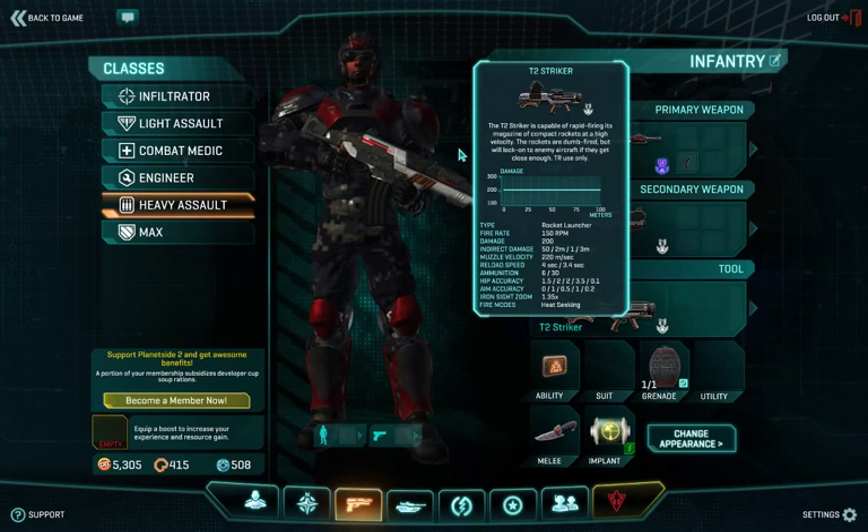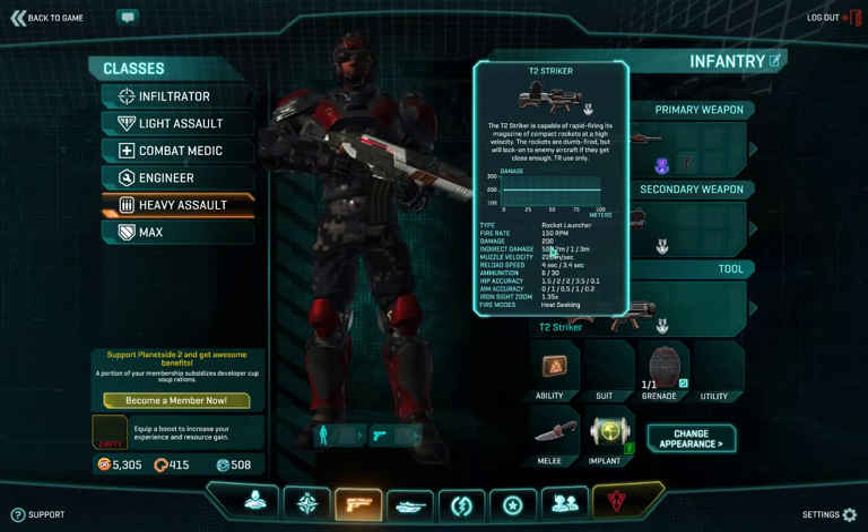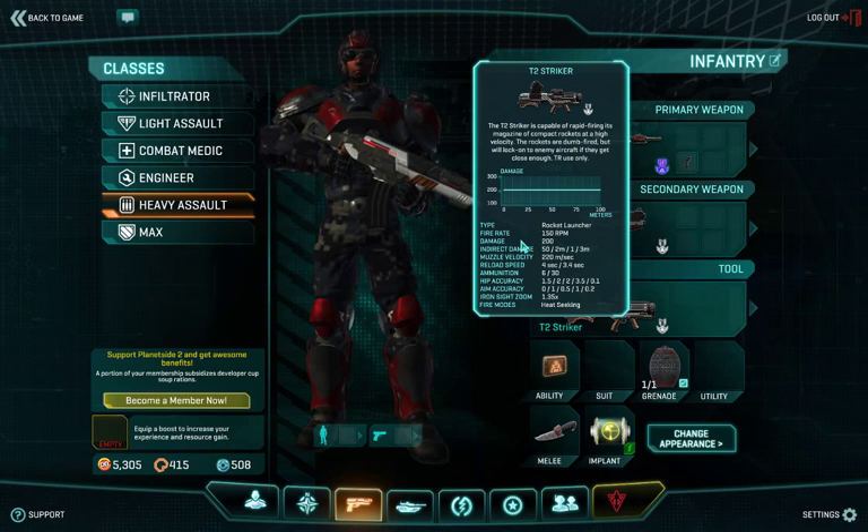Good evening. Today I'm going to show you a bug with the T2 Striker for the Terran Republic. The T2 Striker does 200 damage plus 50 indirect damage. The bug is that the indirect damage does not count on a direct hit with the T2 Striker. This is not the case for any other weapon in the game capable of doing splash damage.